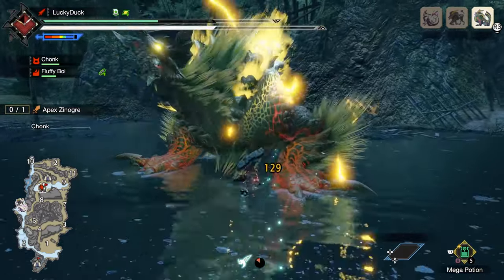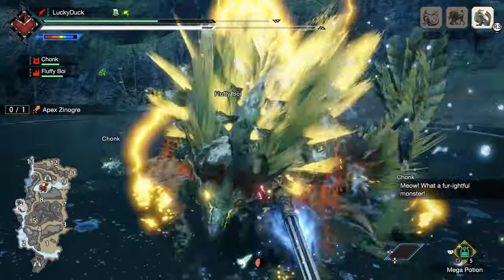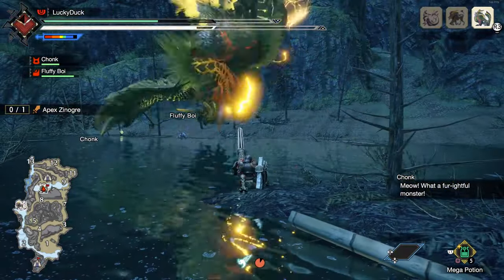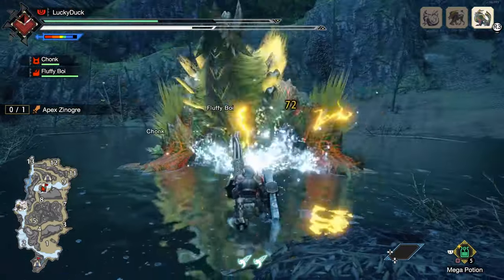Insta-block replaces your conventional block and is active for the first few frames of the new block animation. If timed correctly, it will absorb any one instance of damage at no stamina cost and with no knockback or chip damage, except for attacks considered unblockable — which can be rectified by the Guard Up skill.